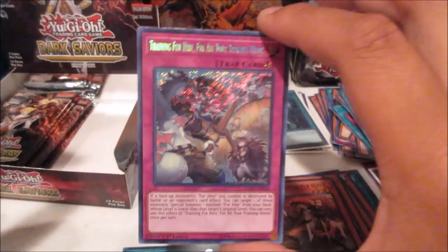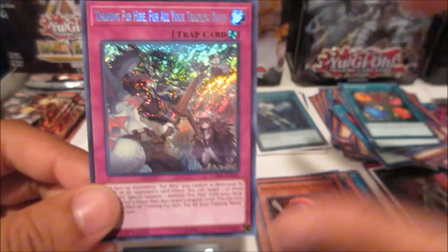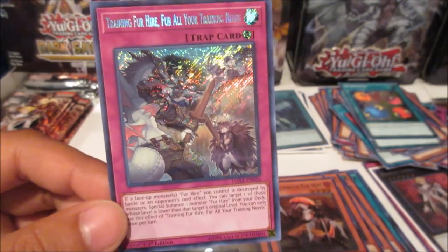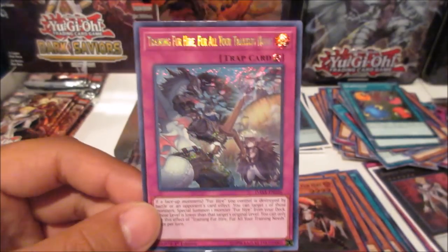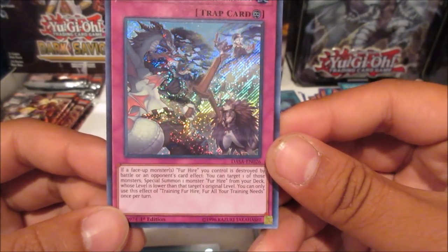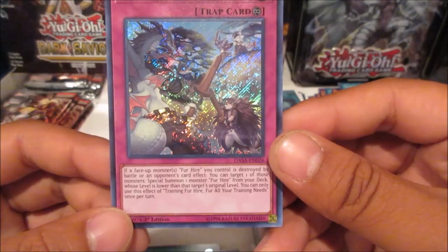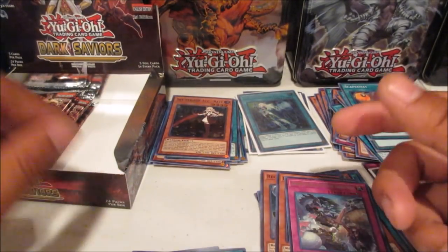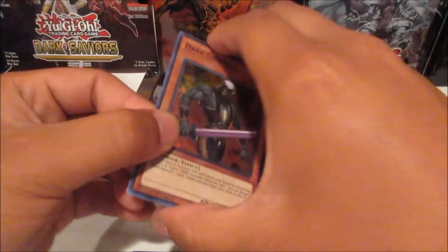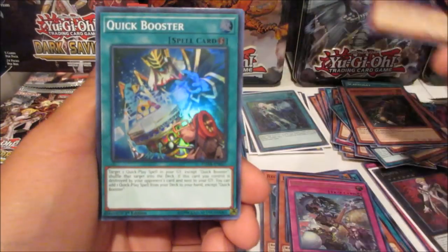This next card is the one I like to make a meme out of because of the super long name: Training Fur Hire, For All Your Training Needs. Even the card itself hurts my head because it's a pun in the name and in the text. Basically, if you control a Fur Hire monster destroyed by battle or card effect, target that monster and special summon one Fur Hire from your deck whose level is lower than the target's original level, once per turn. It's kind of like Yang Zing Creation — you destroy one, you get one, but limited by level.